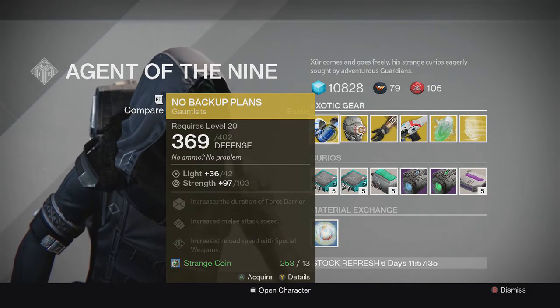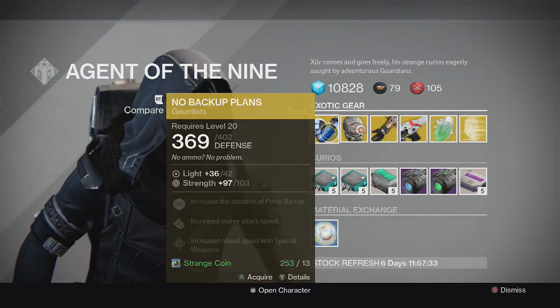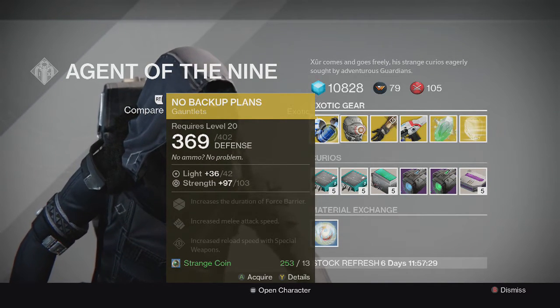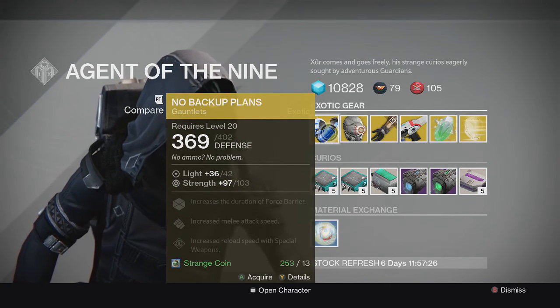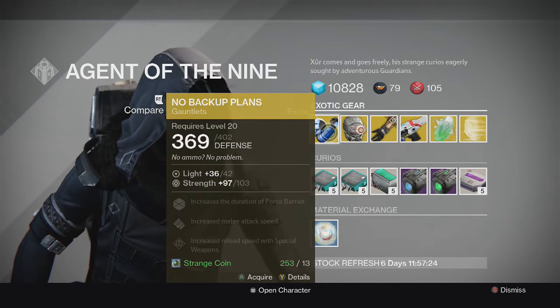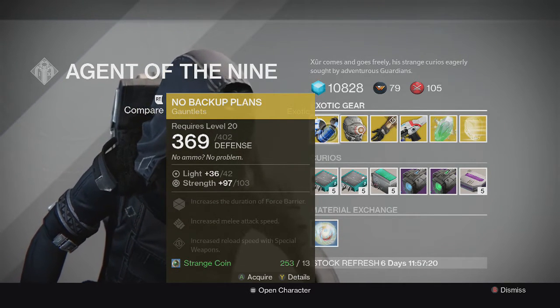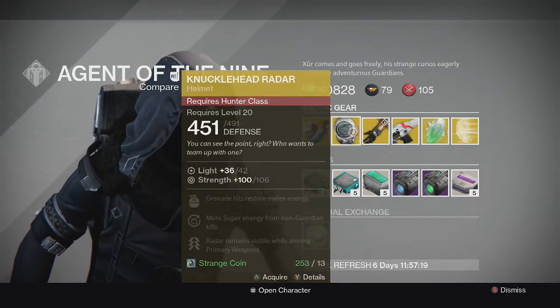Going into the Titan, we have the No Backup Plan gauntlets. It has full Strength on it and increases the duration of Force Barrier, increases melee attack speed, and increases reload speed with special weapons. Kind of an average exotic, so I'd go ahead and pass on it. The stat roll is also on the lower side.